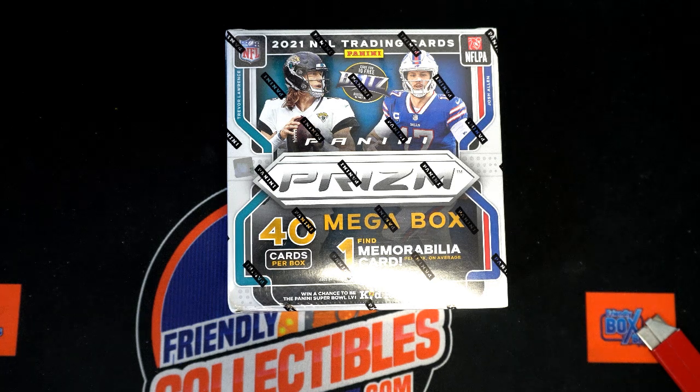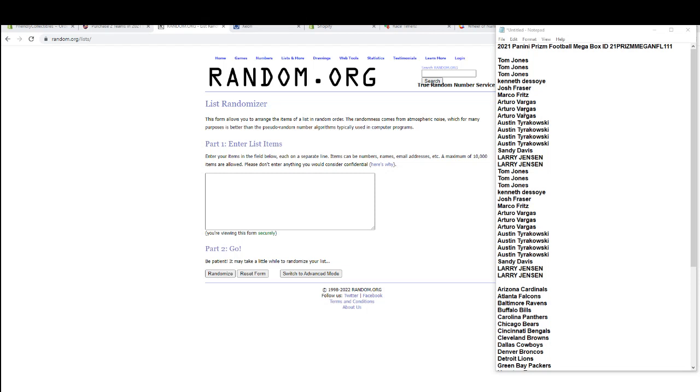All right, everybody, it's time. This is a 2021 Panini Prizm football, and this is a football mega box 111. Good luck, guys. Thanks for joining.